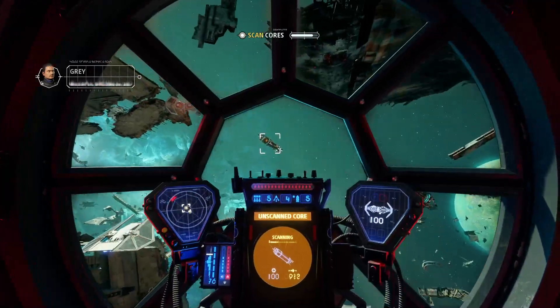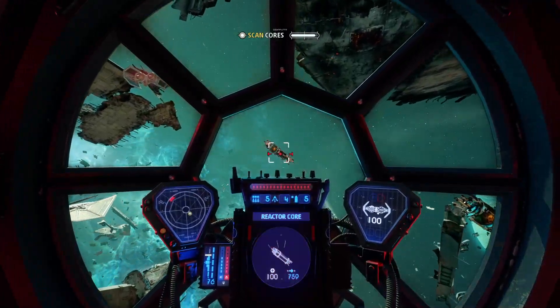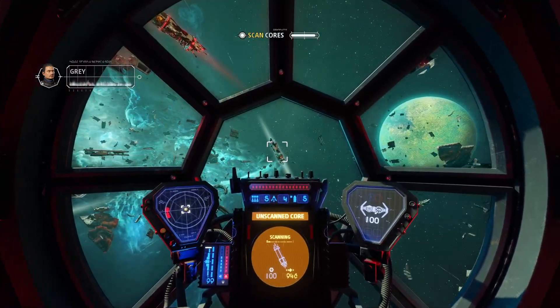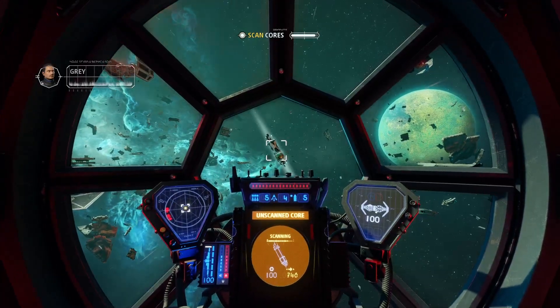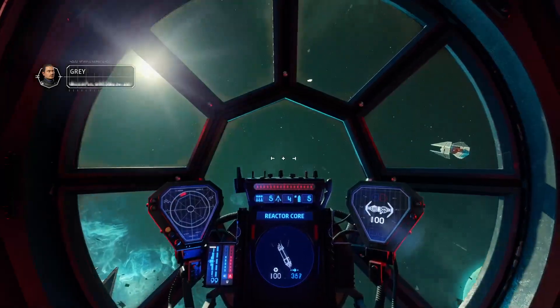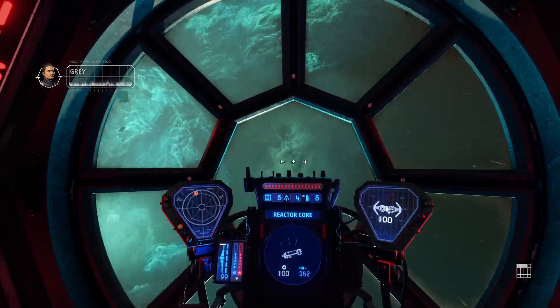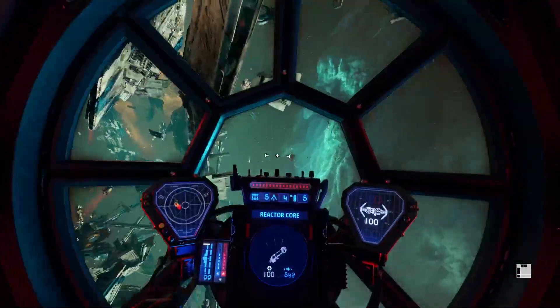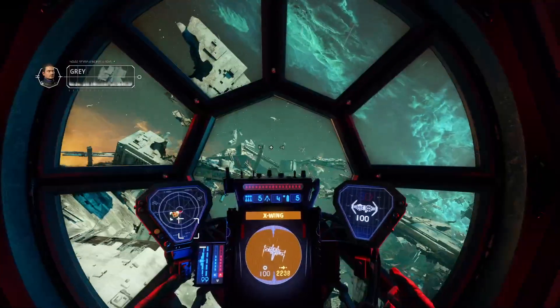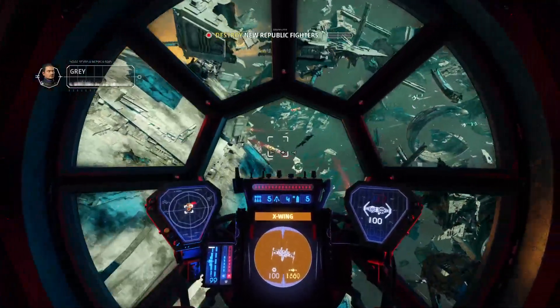Scan another core. The proximity sensors on active cores will alert us to enemies in range of our explosives. If you hear the alarm, a ship is inside the kill zone — that's when we attack the cores and detonate. It's time, squadron. Enemy starfighters have entered your minefield. Affirmative, Overseer. Titan, engage and eliminate.